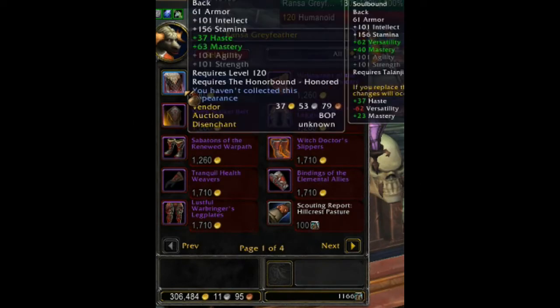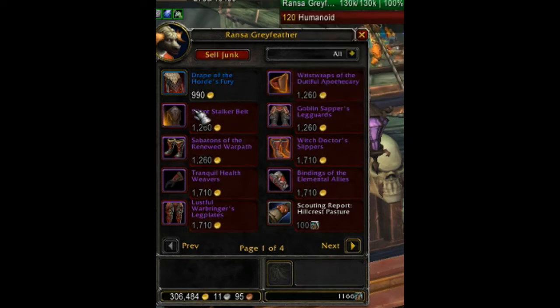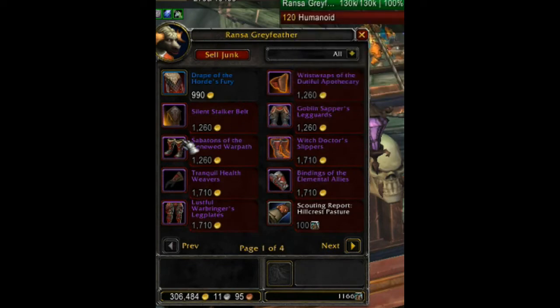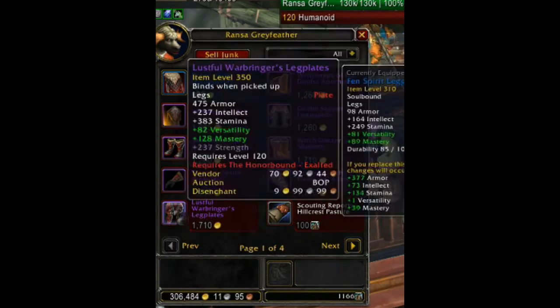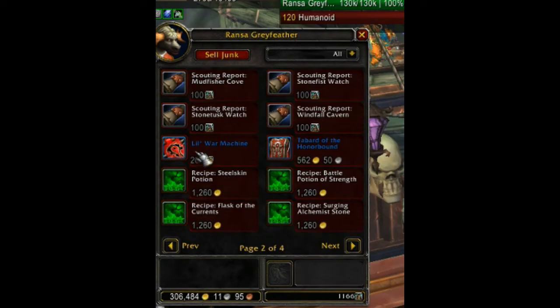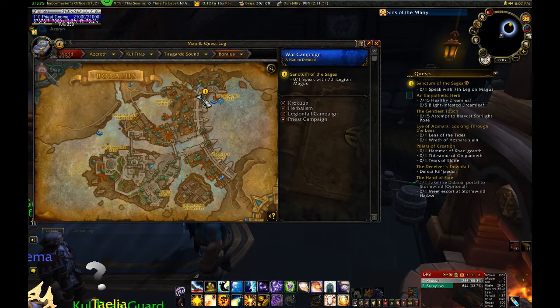The Horde war campaign faction is the Honor Bound. The quartermaster is Ronza Grayfeather, located on the dock next to the Banshee's Wail in the Port of Zandalar. At honored you get the cloak, an engineering goggles recipe, and scouting reports to advance your war campaign. At revered you get cloth wrist, leather waist, mail legs, plate feet, the pet Little War Machine, and multiple crafting recipes. At exalted you get cloth feet, leather hands, mail wrist, plate legs, and the faction tabard.